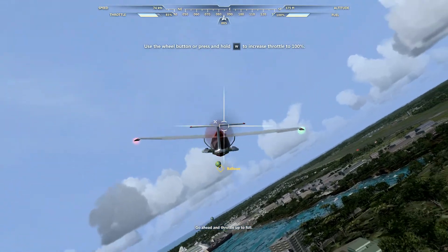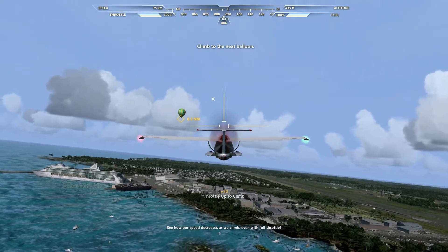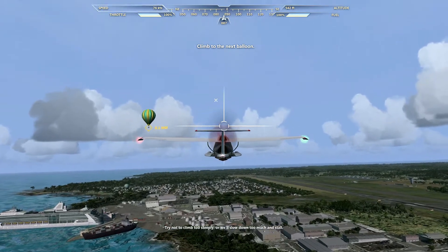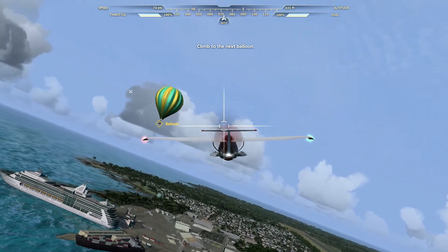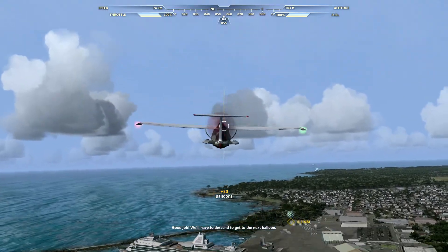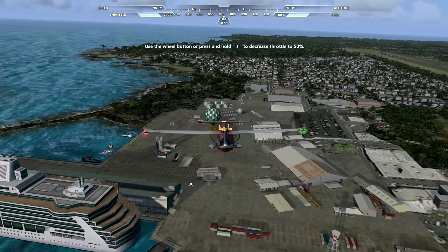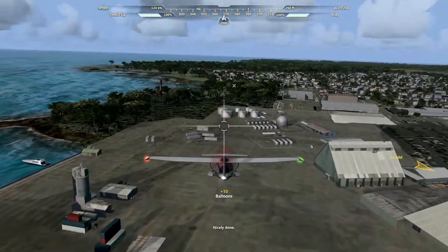Go ahead and throttle up to full. Good. See how our speed decreases as we climb, even with full throttle? Always throttle up to climb. Try not to climb too steeply, or we'll slow down too much and stall. Good job! We'll have to descend to get to the next balloon. See how our speed increases when we descend? Throttle back when descending. Nicely done.